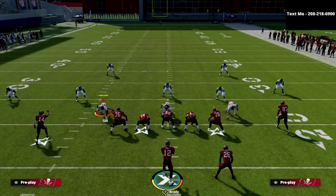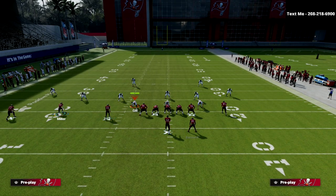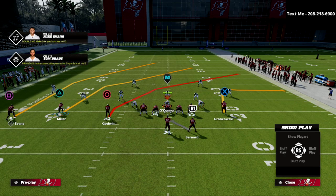What we want to do is make sure our trips are set to the field. That means we want to be on the right hash — if we're on the left hash, then we want to flip our play. I'm going to show you how you can use this one play to literally beat every coverage in the game.